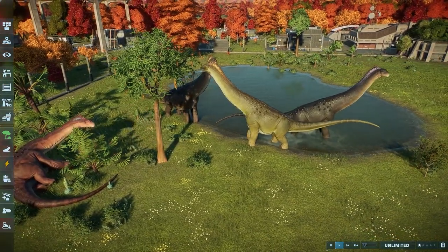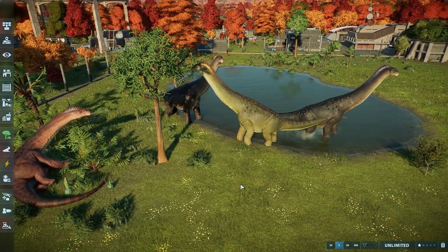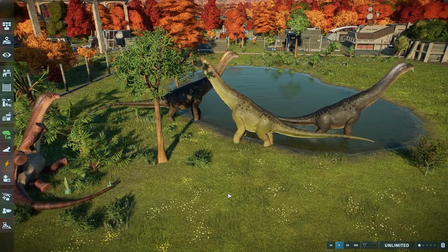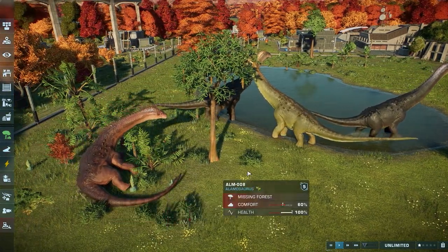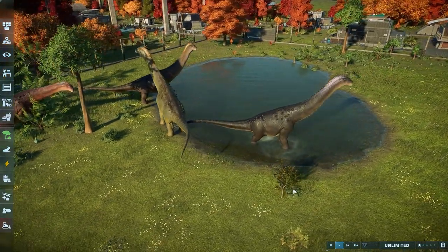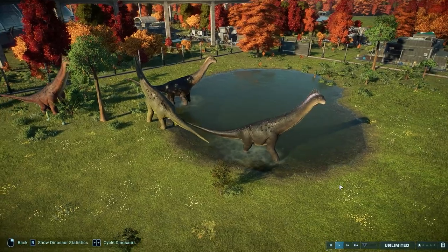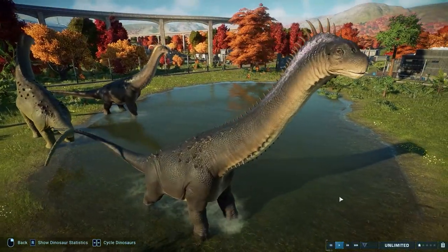In this video we'll be taking a look at some of their skin patterns and colors, their statistics in the hatchery, and then some of their animations. They have the absolute cutest social animation — I can't wait to show you guys. But first let's go ahead and take a quick look at their design.